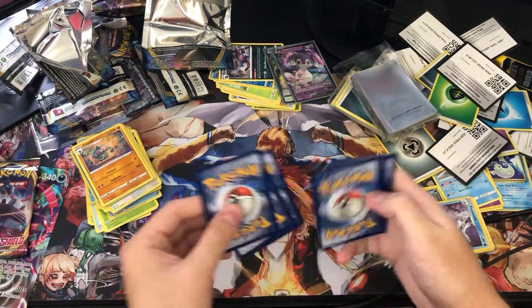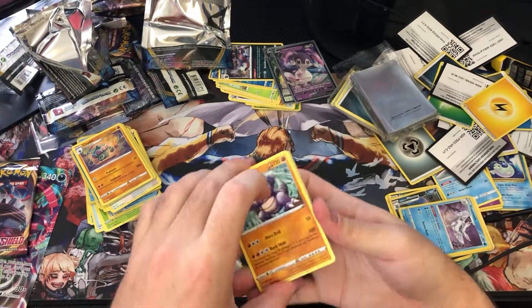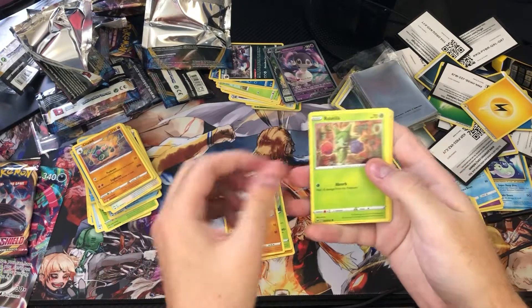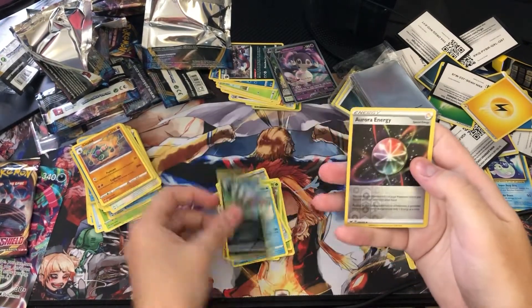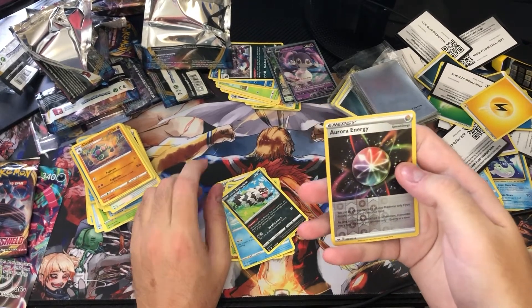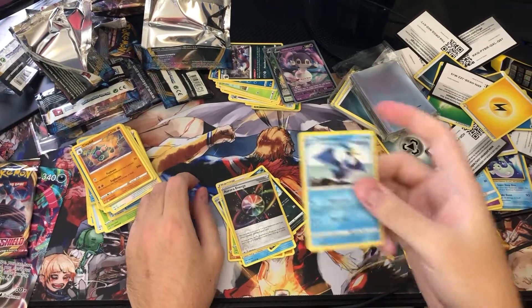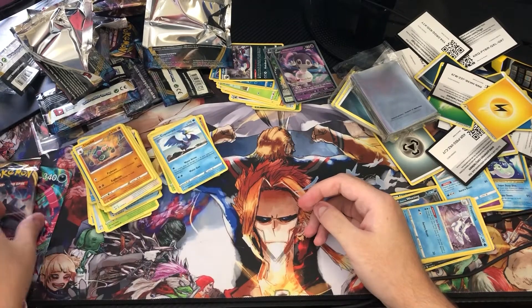One, two, three to the front — Electric Energy. Big Charm, Throh, Rhyhorn, Roselia, Ferroseed, Krabby, Zigzagoon, reverse Aurora Energy — always a big fan of these reverse energies — and Cramorant.